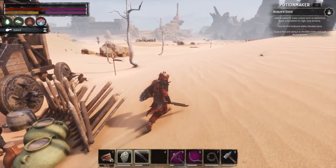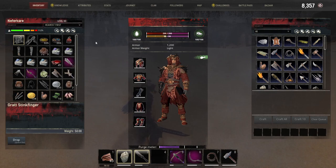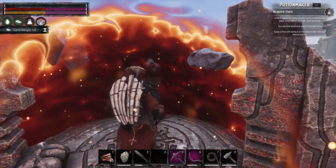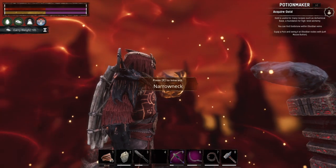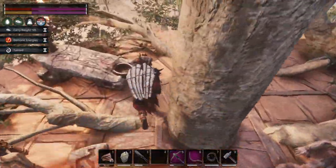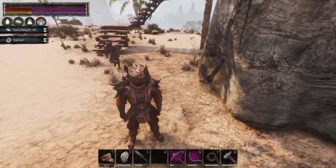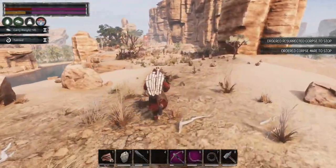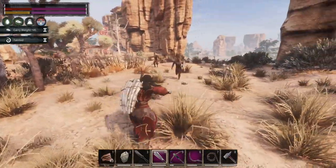We didn't bring Corpsemere with us, which was a mistake. So we have to drop stuff. Stone Guardian pieces are the first to go, and the steel fire goes. Now we just return to base. We are going to the Narrow Neck Span to get some sacrificial blood and some sand beast glands.